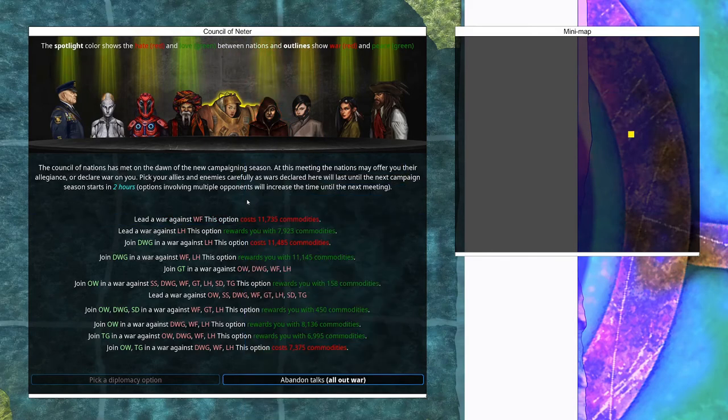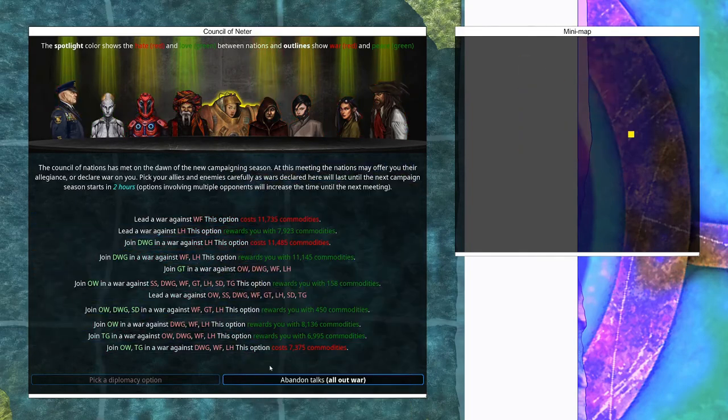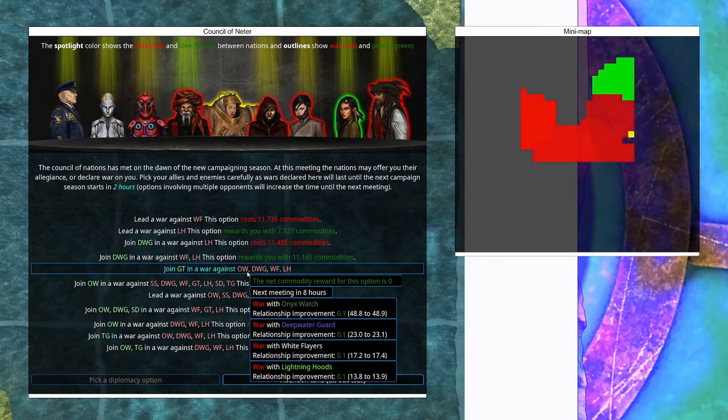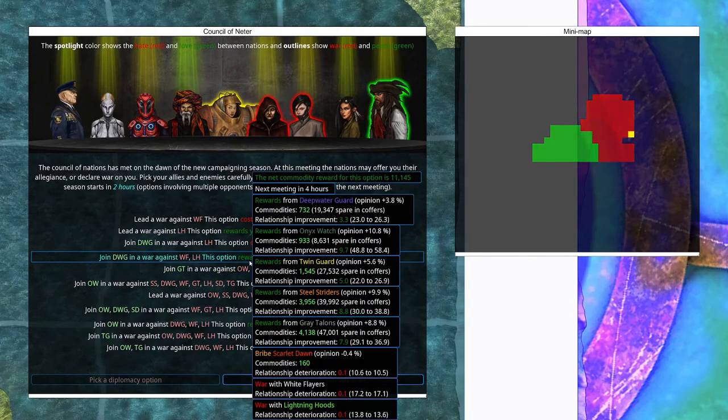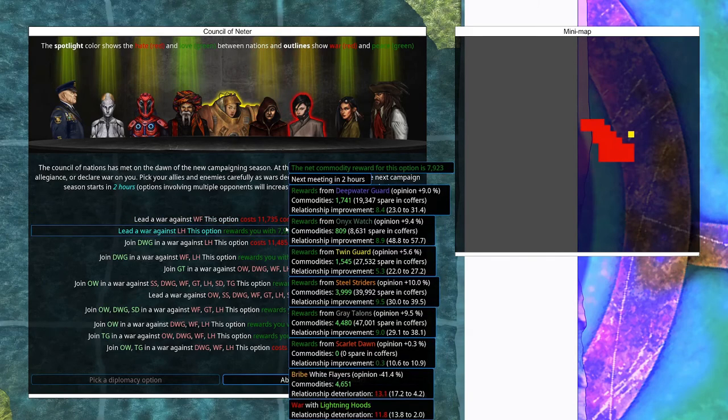Now, what do we have for options? We can fight either one of our neighbors. What I'm noticing immediately is that we will always be fighting at least one of our neighbors, because I believe we do not have the option of crossing through friendly territory, unlike the AIs, which means that if we don't have a neighbor to fight, we can't fight anyone. So it's good that it's set up like this, and we can fight either of our neighbors alone.